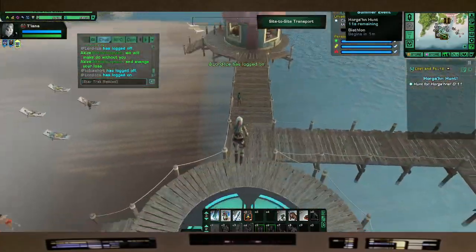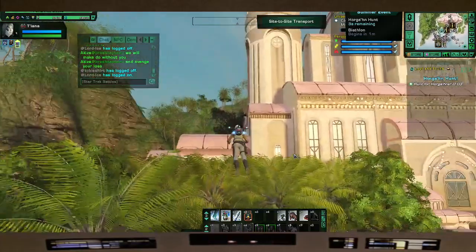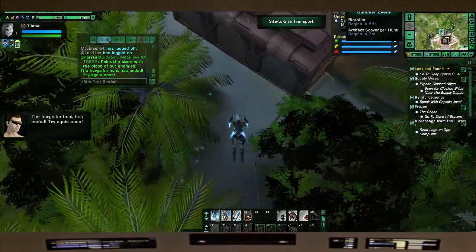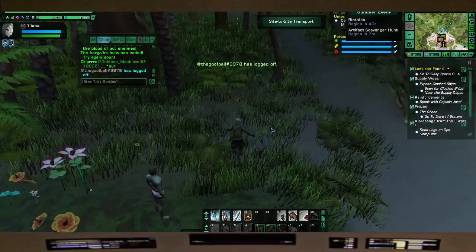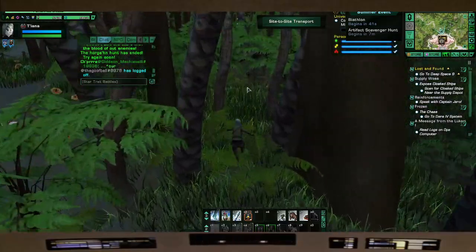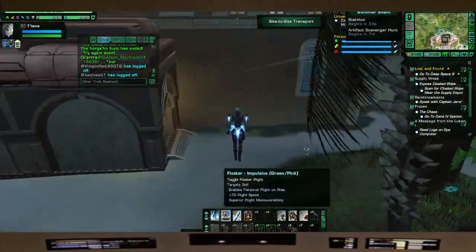When you get to Risa, this is kind of your starting point — all you gotta do is go behind that hotel there. Go behind the hotel — that little mound right there is your starting point. Flight Path A is over here. The Horgon artifact will be here, or it'll be over these little bushes in this little patch area. Use your mini map.